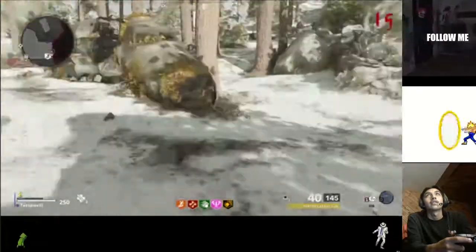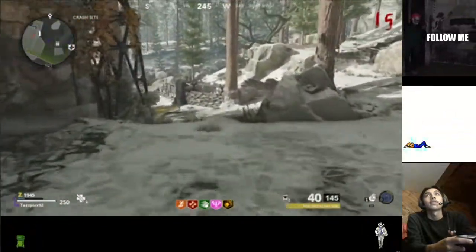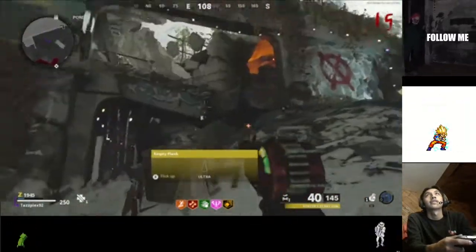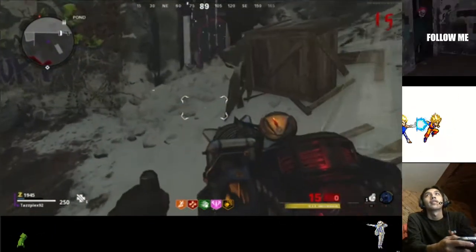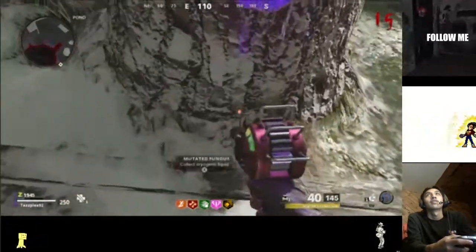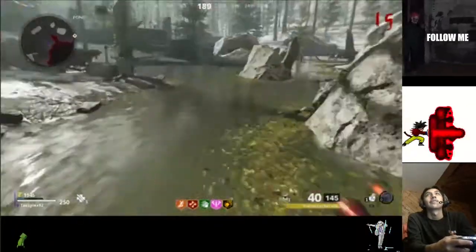Where we shot that little crate, there should be another one right there. Keep in mind all these are steps you have to do for the Easter egg — you can't skip them. Here's the next one: empty flask, it's gonna be a box right there. Shoot it with this gun, pick it up. Then go over to this tree and place it right there, and just give it some time.